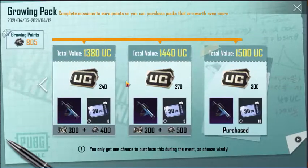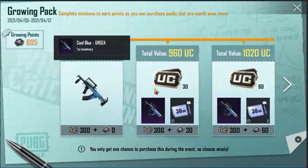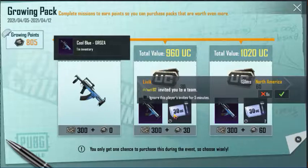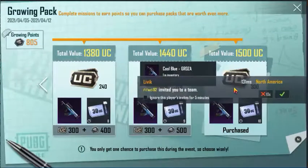You will have to purchase the last one. Without any purchase, there will be a lack of that. I am telling you, the last reward is the SKS skin. If you take the next one, you will get 60 UC. If you take the last one, you will get 300 UC and 300 UC will get back. That's why I say to take the last one.